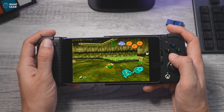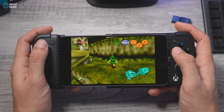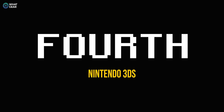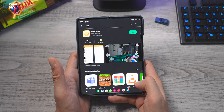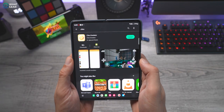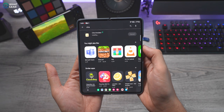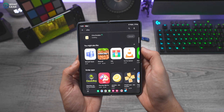The Legend of Zelda: Ocarina of Time on the N64 is around 30 megabytes and it plays beautifully. But if you want to play the same game with much better graphics, you might want to try number four on my list. Citra is available on the Google Play Store for free — it's a dedicated Nintendo 3DS emulator. Ocarina of Time was remastered for the 3DS and it looks much better graphically, however the file size jumps from 30 megabytes to 350 megabytes, and the demand on your processor is much higher.